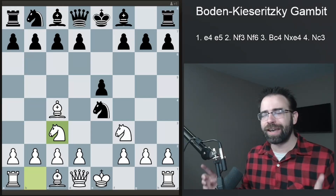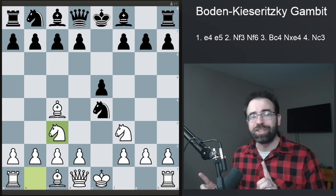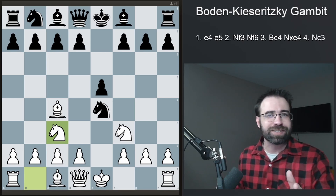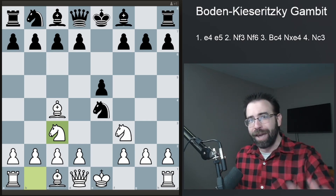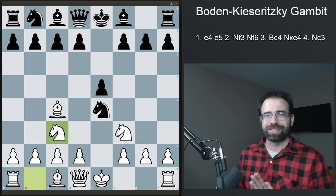Today we're going to be taking a look at the Boden-Kieseritsky Gambit, which is a really fun and interesting gambit that you can play with the white pieces. It is essentially a Stafford Gambit in reverse - you can play the Stafford Gambit with the white pieces, which means you are already a tempo up, and therefore it is definitely better than the Stafford. But don't worry, even a tempo up, this is still a very dubious opening.